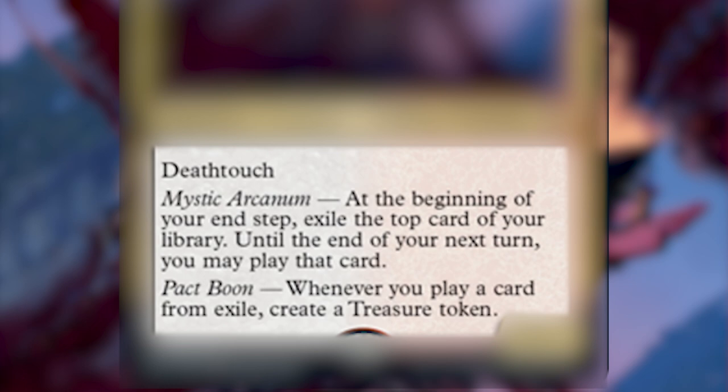His first ability is called Mystic Arcanum. At the beginning of your end step, you exile the top card of your library, and until the end of your next turn, you can play that card. How it's worded — 'you can play that card' — is really relevant to how this deck is going to be constructed. It's a super cool ability, rather slow, and a creature with that ability isn't necessarily good in the 99, but having card advantage in the command zone every turn is super useful.